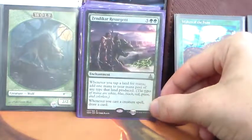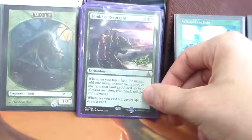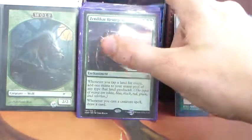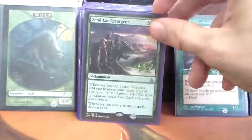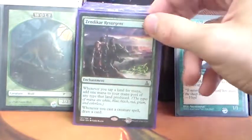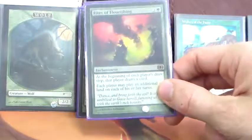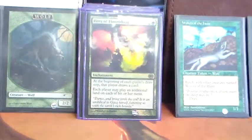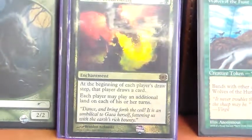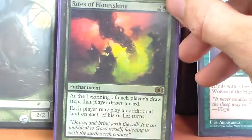Zendikar Resurgent — I put this in over Mana Reflection because it has the card draw engine built in, drawing when we cast creature spells, which has been super relevant in many games. Honestly I don't need the actual doubling of mana the majority of the time — the plus one effect is more than sufficient, so here I actually like this better than Mana Reflection. Rites of Flourishing is just kind of a fun card — I really do like politics-based games, so allowing everyone to draw an additional card and play an additional land is quite a bit of fun. It makes them less likely to kill us off and lets us refill our hand.